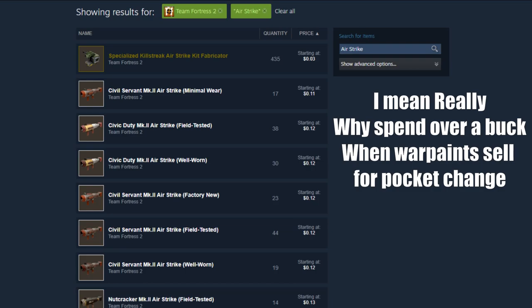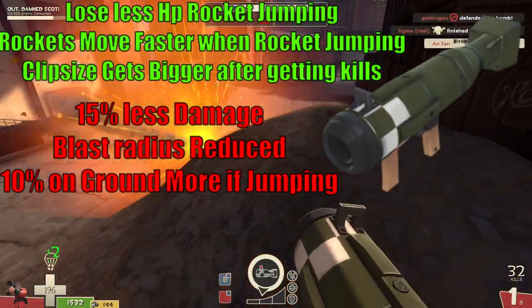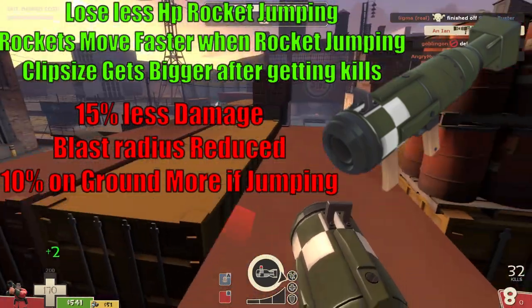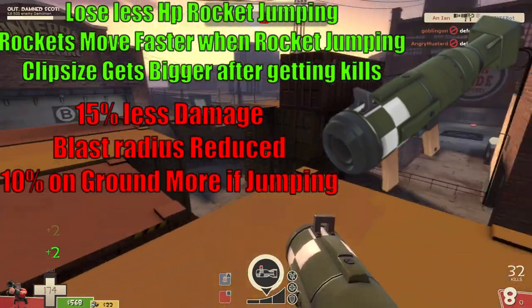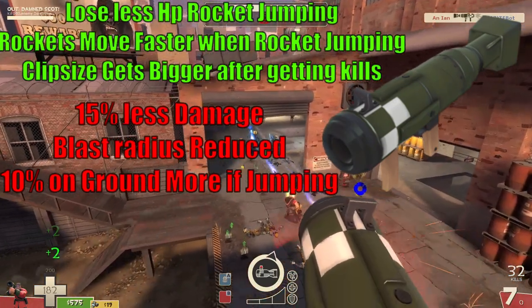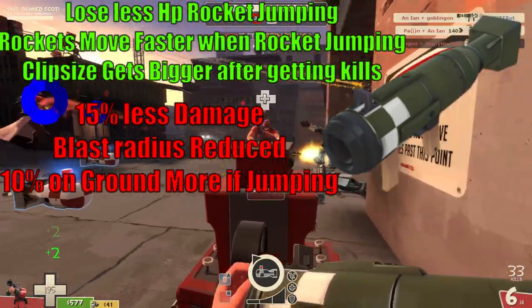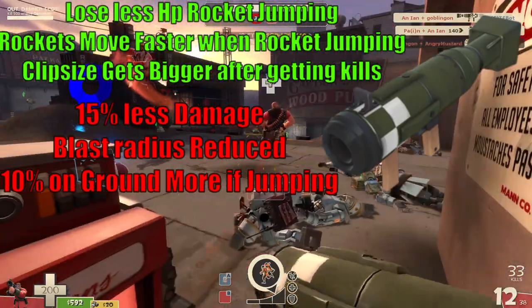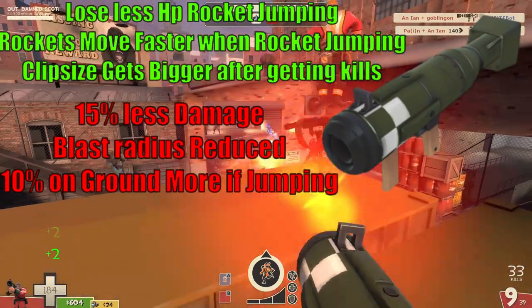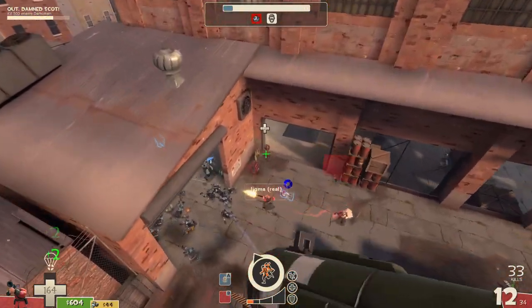As for what the Airstrike does, it reduces the damage you take from rocket jumping by 15%, and whilst you rocket jump, your attack speed is increased while your blast radius on your rockets is reduced, making this an excellent weapon for anyone trying to land direct hits while rocket jumping through the air. And whenever you do manage to kill someone with this weapon, your clip size is expanded by one rocket per kill. This effect caps out at eight rockets, however, so unless you're playing Man vs. Machine, don't get any funny ideas of being able to fire a dozen rockets at your opponents at once.